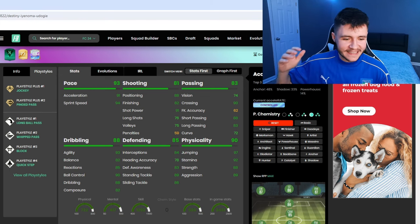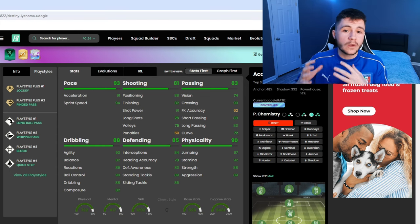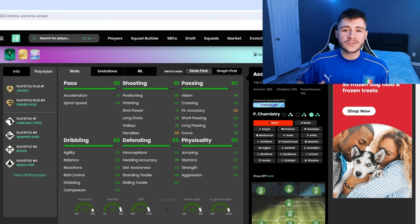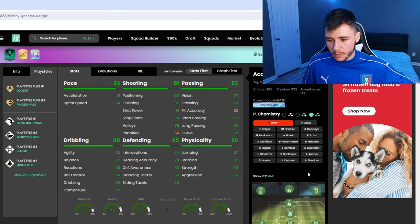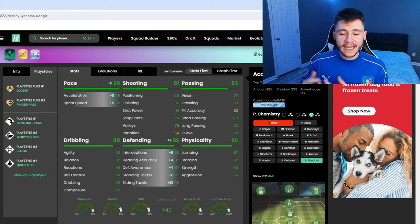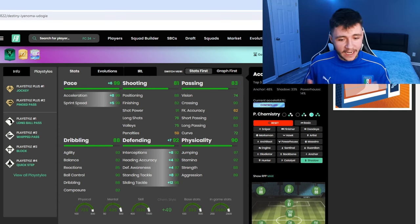If we jump on over to the footpin, Udogi does have six different play styles. He has the jockey and pinged pass play style plus, and then he does also have the long ball pass, whipped pass, block, and quick step. A lot of his play styles revolve around his passing and his defending, which is really nice. When it comes to chemistry styles, there are probably two options that are going to work really well with the card. The first one is the shadow — with the shadow we are going to get 99 pace, and it's also going to give him 92 defending overall, 92 interceptions, 87 defensive awareness, and 97 stand tackle. Defensively he should be rock solid.